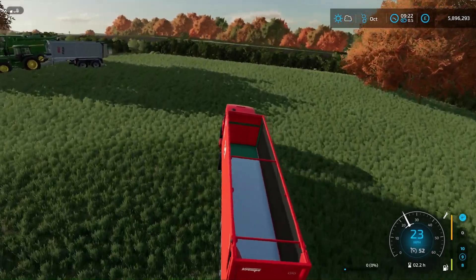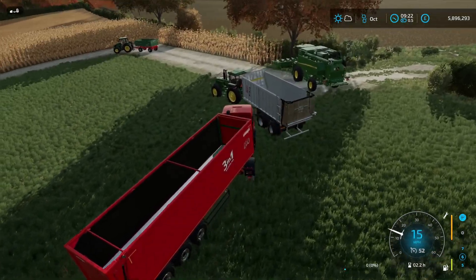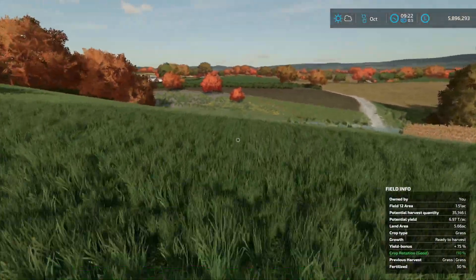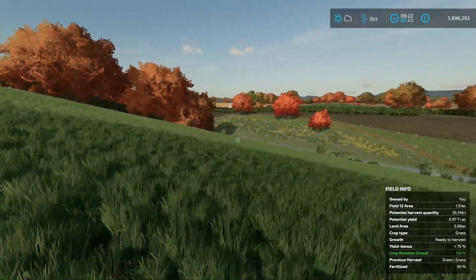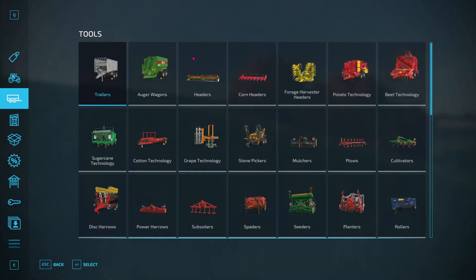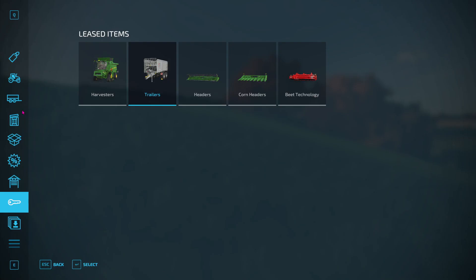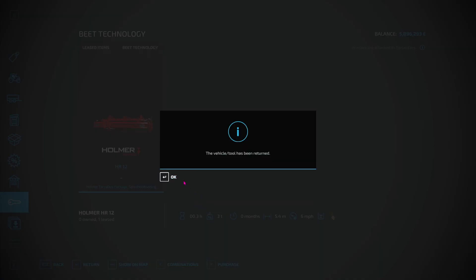So you get the land and it does come with a massive, massive — which I think needs to be changed, actually I know it needs to be changed. Yep, that field is done, I can return the actual beet harvester now. You can go — and the header as well can go. Don't need it anymore.